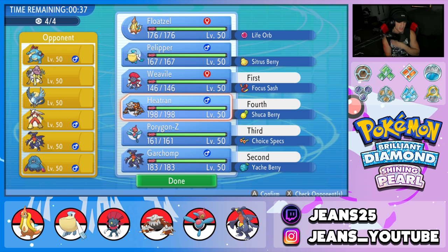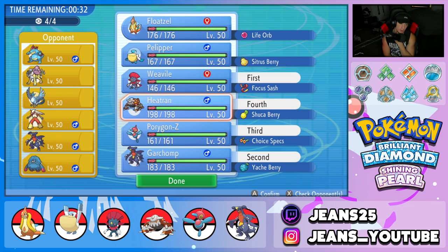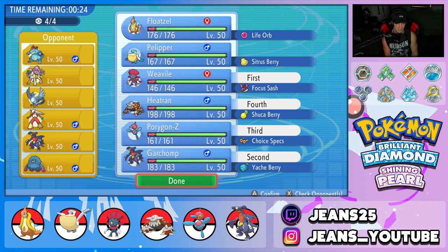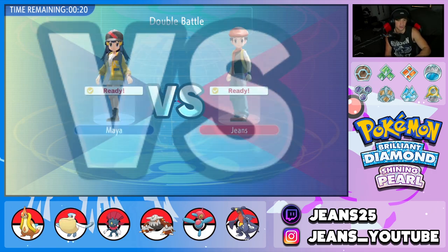I could bring in Floatzel over Heatran, but Heatran's not too shabby here. Or I could bring in Pelipper, but Ice is already covered with Weavile. We're rocking Heatran — I'm liking these Pokemon. They're expecting us to bring the Rain Squad, so we'll save it for a rainy day. We do not need it right now.